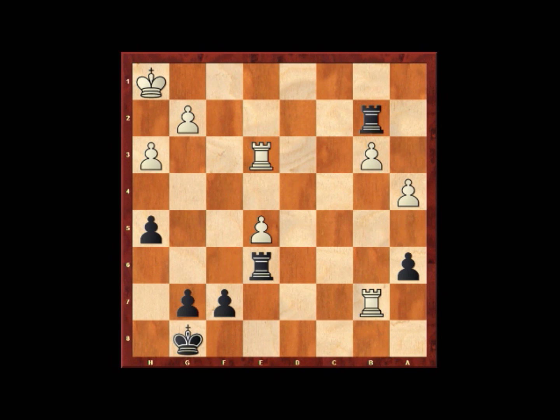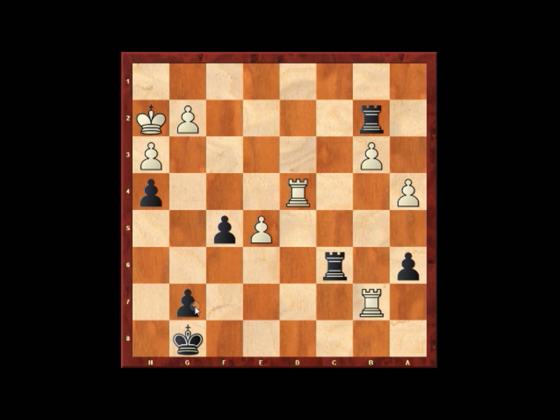The game continued with rook e6, king h2, h4, rook e4 — and this move gets a question mark — which is f5, simply because it gives even more structural advantage to White, with the backward g-pawn now becoming effectively isolated and a useful target for White. So we go rook d4, looking at doubling up rooks on the seventh rank, rook c6, and here White makes a mistake going back to g4.